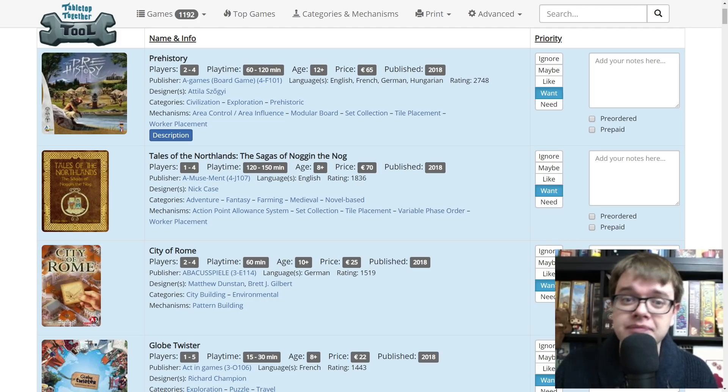So Prehistory — it's coming from A Games. They have got Prehistory, which is a civilization game. I'm not too hot on area control lately, but I am really intrigued because I'm told this has got some really interesting ways of doing worker placement. I know that's quite a shallow thing to know about a game, but expect that as we go down. The games I haven't played, I'm just kind of interested based on a few things.